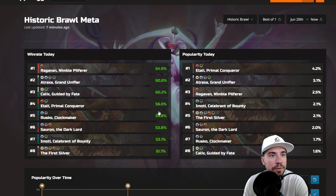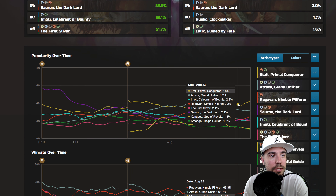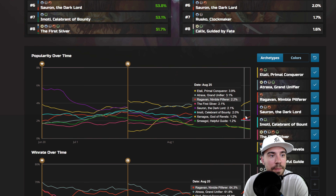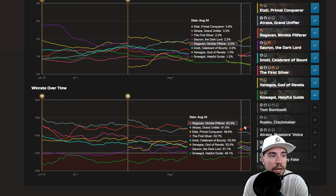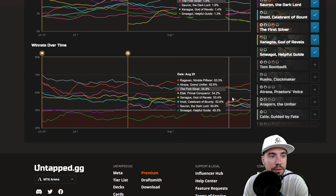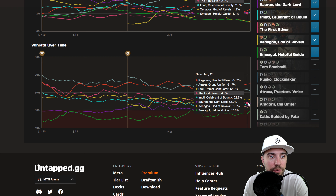Let's see the popularity chart on the right, and how things are trending. There you have Itali's popularity. Everything else is kind of trending down — these bottom two. But Raghavan is at the top, followed by Atroxa, Itali, and the First Sliver doing well.